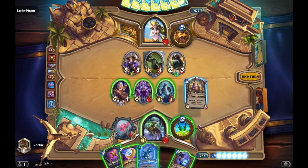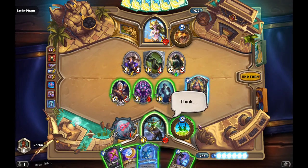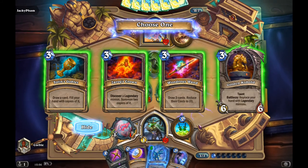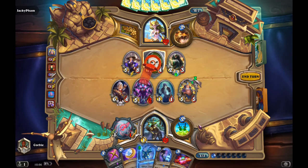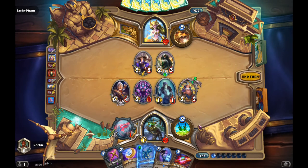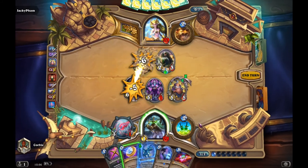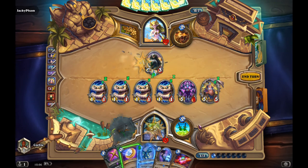When I get the Treasurer, I get 3 cards with 0 cost, and I can still clear the board. Togwaggle is definitely the better play. I'm hoping to get a Galakrond, or even a Kronx, or even Dragon Queen Alexstrasza. We'll see if I get to play next turn.